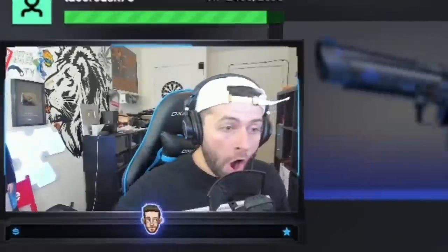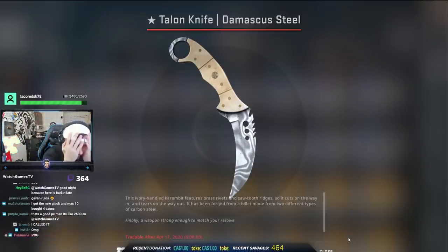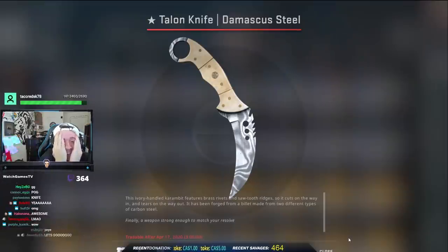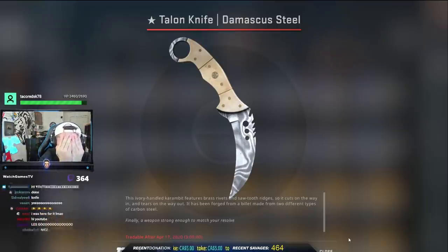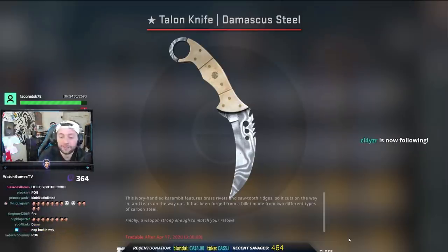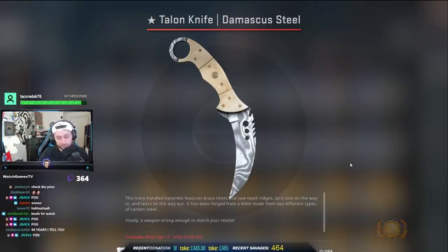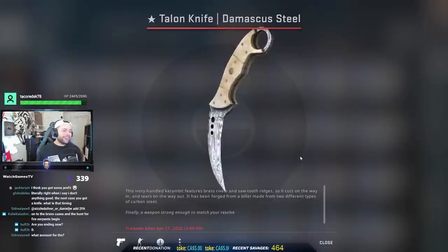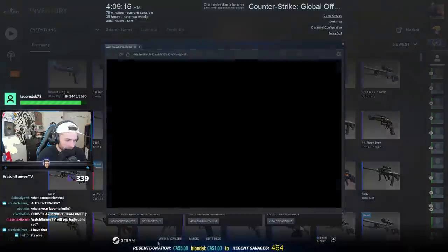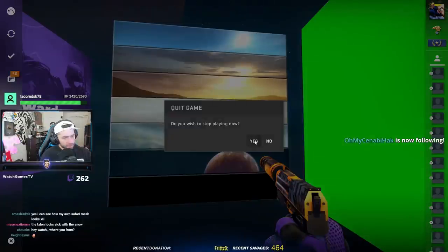Oh we did it! Yo, hey! Oh my god, finally! How many hours was it? Oh I don't even know, don't talk about that. Oh that's good — it's gorgeous, it's gorgeous chat! Factory new, which sells on Steam in Canadian dollars for $480 Canadian. All right, let's go see what this is. For what it is — we'll drink quarantine, chat, we did it!